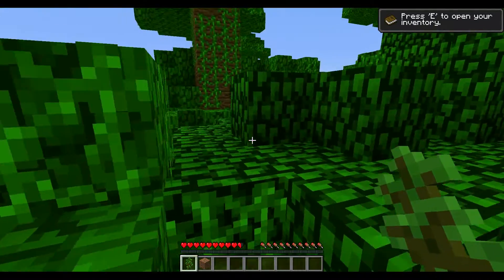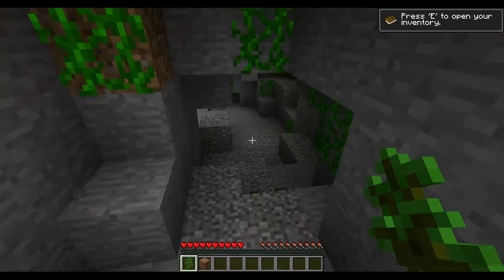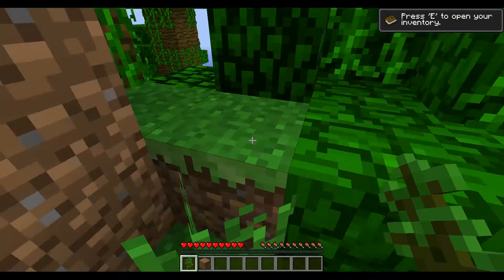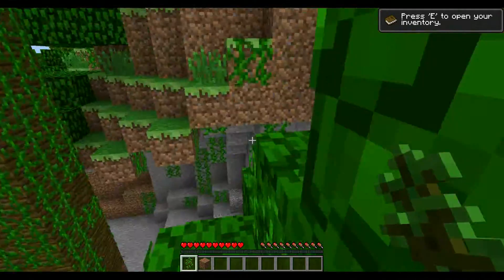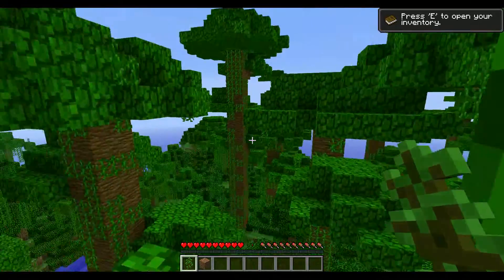If you don't know how to download pre-releases, all you've got to do is download it from the website that has the pre-releases, and open it up in WinRAR, then open up Minecraft in WinRAR, and copy the files from the thing you downloaded into your Minecraft — and basically that's it.